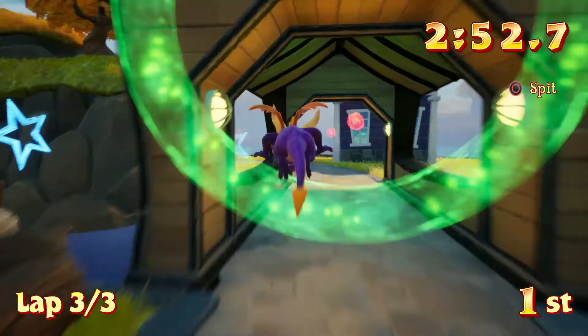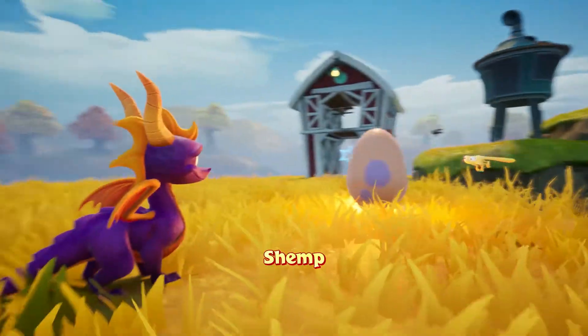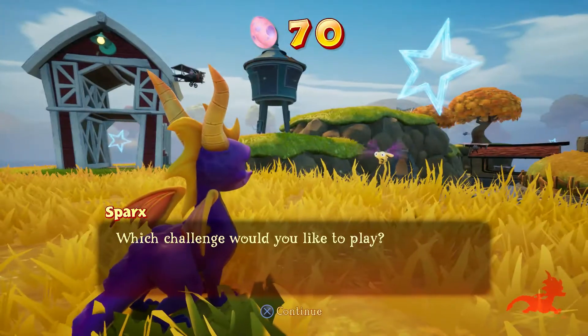And now here we go, finishing up the race right there, and I finish it in 2 minutes and 52 seconds in first place. Then we get an egg, and the name of this baby dragon is Shimp, possibly named after a boss in the first game — Dr. Shimp.